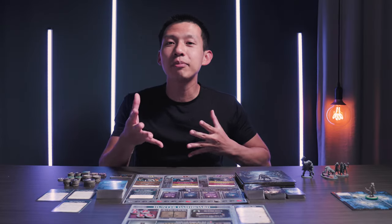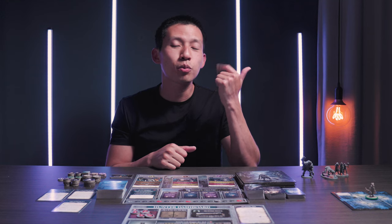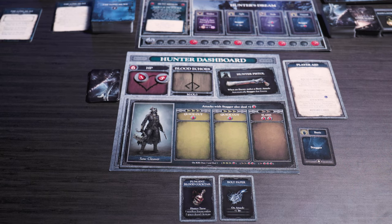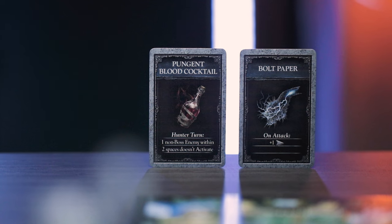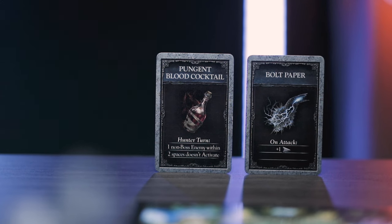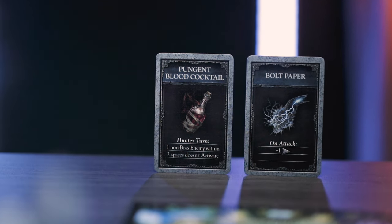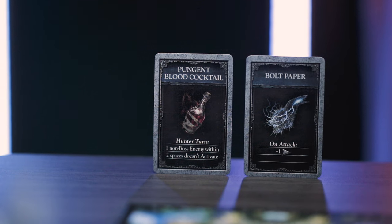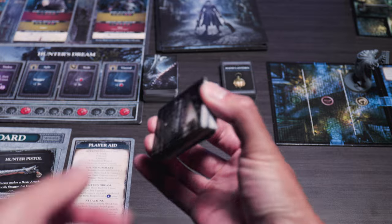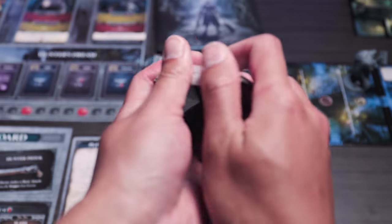Since interacting involves gaining different items, let's go over consumables, rewards, and firearms. Consumables are one-time use items kept next to your hunter dashboard. They tell you when they can be used, such as at any time during a hunter's turn or during combat on attack. When you use the consumable, you gain the benefit listed right away and then it gets discarded. If the consumables deck is empty, shuffle the discard pile and form a brand new deck.